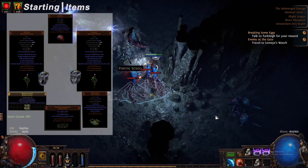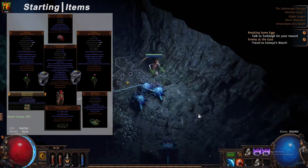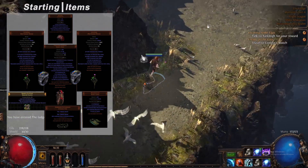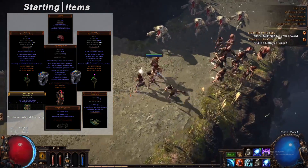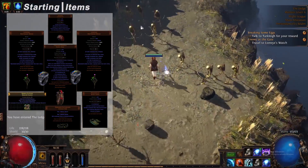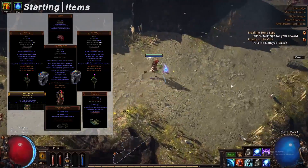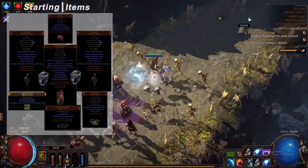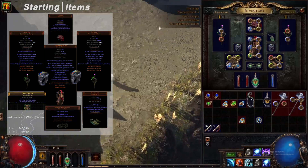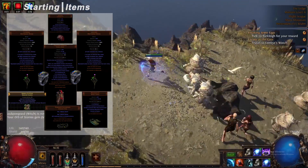The body armor we're going to be using is Thousand Ribbons. A four-linked Thousand Ribbons is super cheap — probably one chaos orb — and gives us a super cheap five-link because Thousand Ribbons has socketed gems supported by level five Elemental Proliferation. The color you want on your links in your armor is three blues and one green. You also need another four-link with three blues and one green, plus two more greens and three more blues.